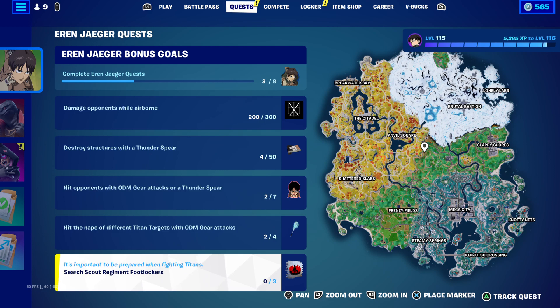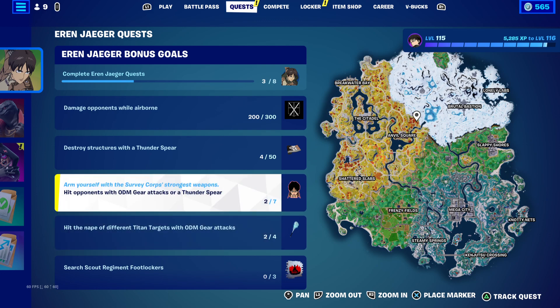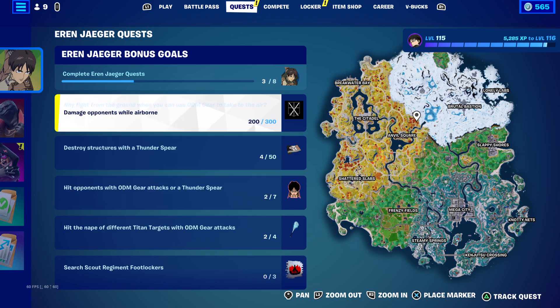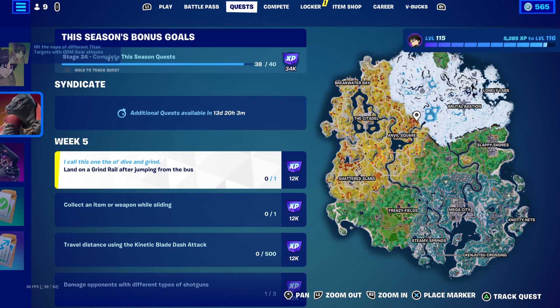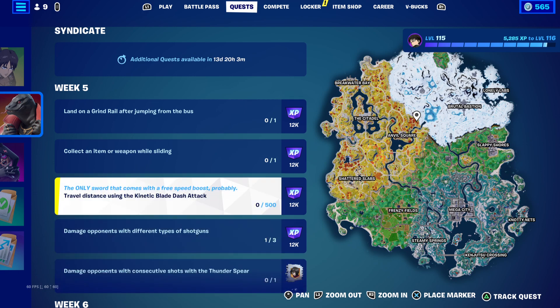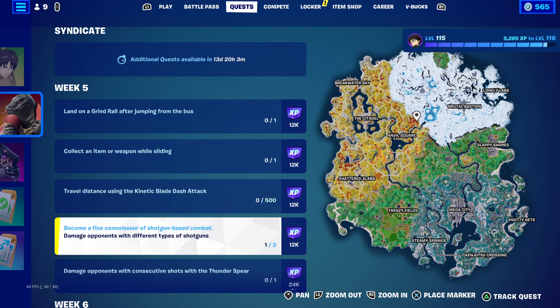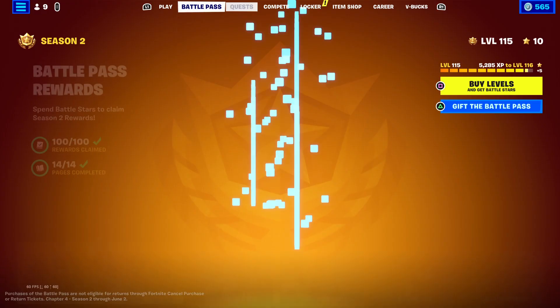Just a quick look at where the challenges stand. The Scout Regiment Foot Lockers will be around the yellow area of the biome. Hit the nape of different Titan targets with ODM gear attacks — pretty much what that enemy who killed me was trying to do. Hit opponents with ODM gear attacks or a Thunder Spear. Destroy structures with a Thunder Spear (the explosive rocket item), and damage opponents while airborne. There are also seasonal challenges: land on a ground rail after jumping from the boss, fire a nightmare weapon while sliding, travel distance using the kinetic blade dash attack, damage opponents with different types of shotguns, and damage opponents with consecutive shots using the Thunder Spear. Let me know your thoughts and I'll see you in the next one — peace out.